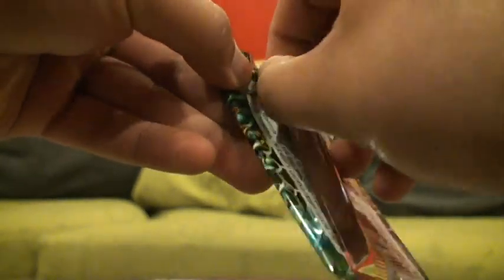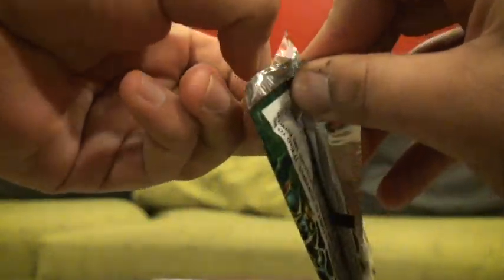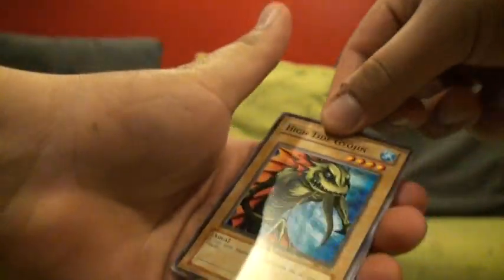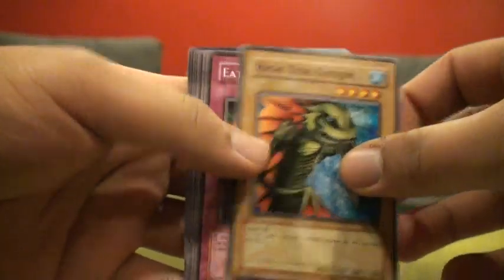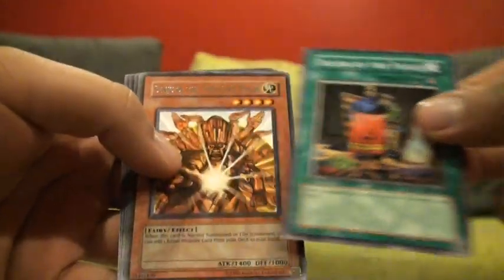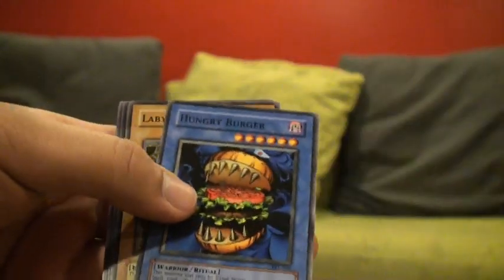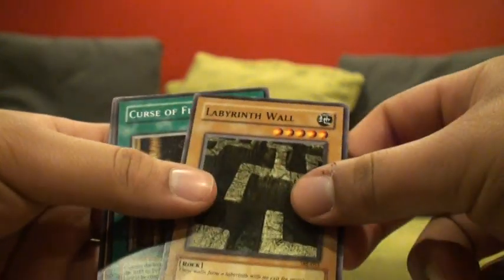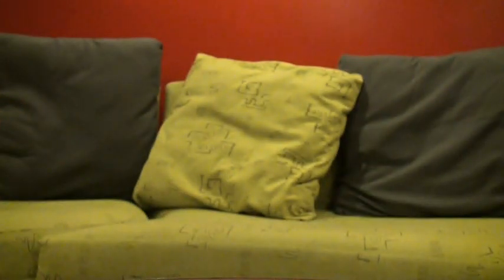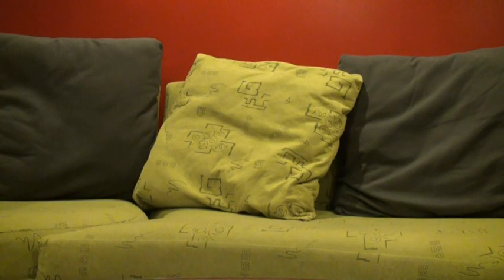Spell Ruler: High Tide, Gyojin, Eat Bagoon, Penguin Knight, Taylor of the Fickle, Sinju of the Thousand Hands, Hungry Burger, Labyrinth Wall, Curse of the Fiend, Guardian of the Throne Room. Wow, pulls are kind of crappy this time.